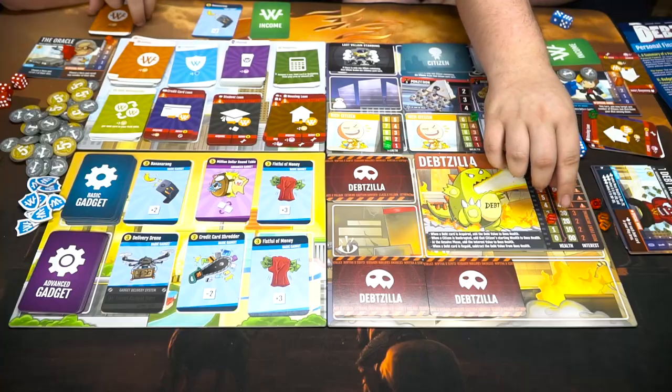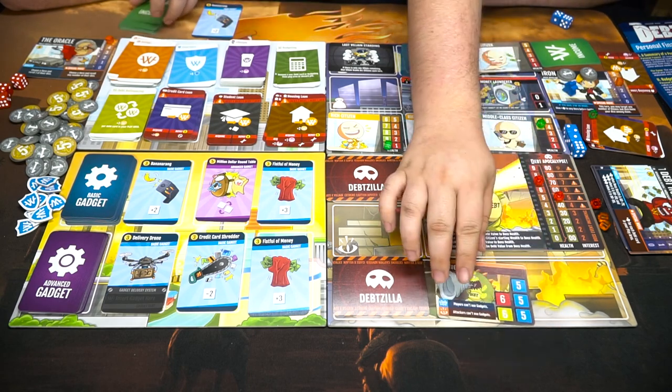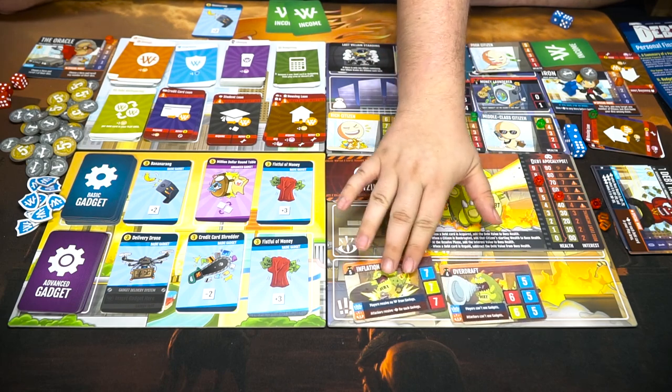We should have flipped it at the start of the last round, so we'll do two next round to make up for it. It's going to be the start of the next round — the inflation for this goes up five. The boss event card says: players can't use gadgets this round and players receive no money from savings.